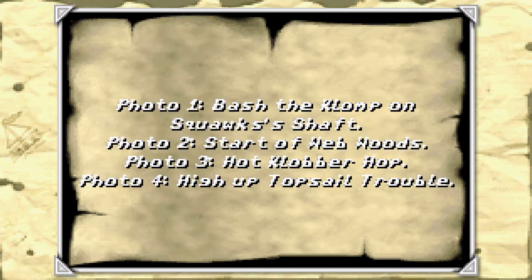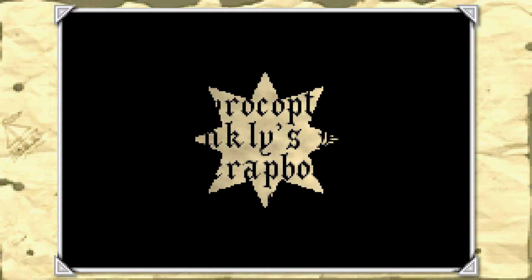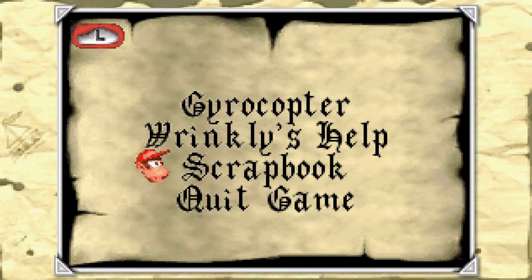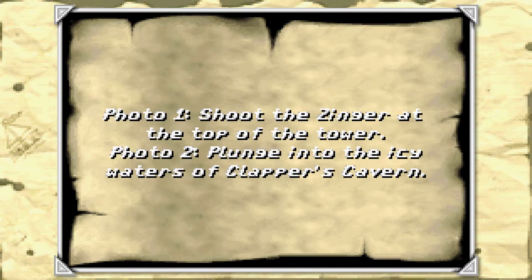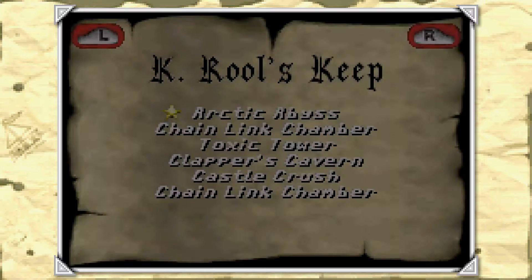Here's how this works: all the hints purchased from Wrinkly Kong are permanently available from the pause menu for you to reference anytime you'd like, including the scrapbook hints. We're looking at page one of the scrapbook - this tells you where each of the photos on that page is. For example, photo number one: 'Bash the Clomp in Squawks's Shaft.' If we go back into the scrapbook, sure enough the first photo is from that level.